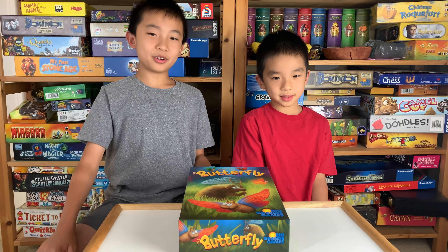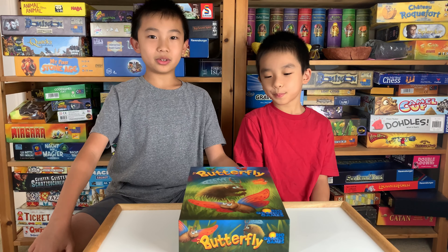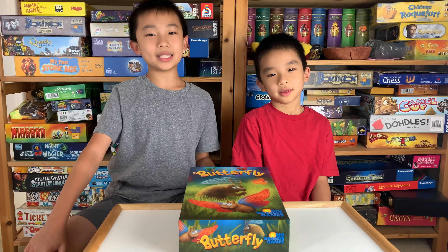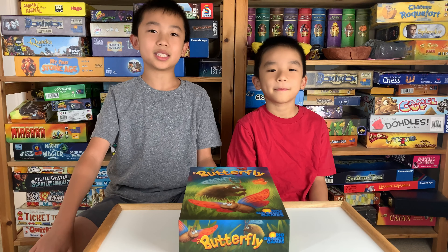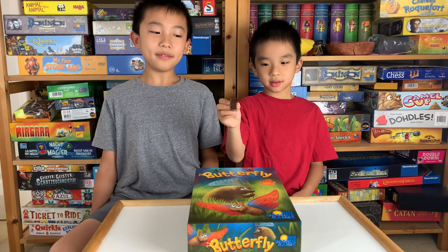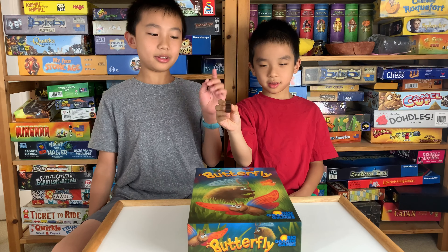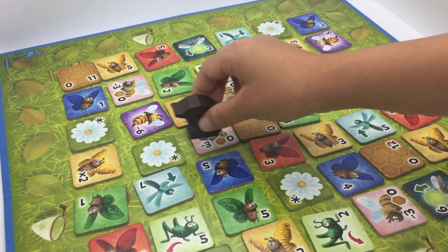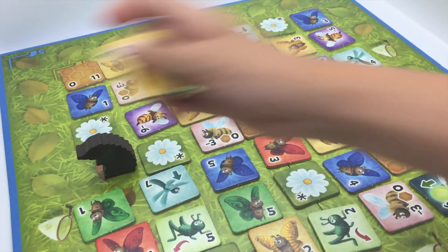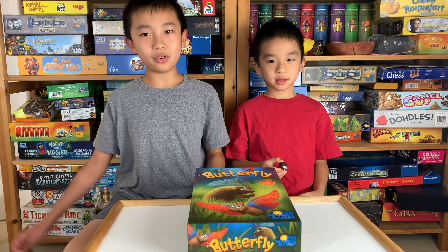And we're back. The first game we're going to talk about is Butterfly. The goal of this game is to accumulate the most valuable collection of insects, and whoever has the highest score at the end of the game is the winner. During your turn, you can choose to move the hedgehog left, right, or keep it in its current direction. Then you move the hedgehog as far along the line as you want and pick up the tile it lands on. The game ends when a player cannot make a legal move, and at that point we score the tiles.